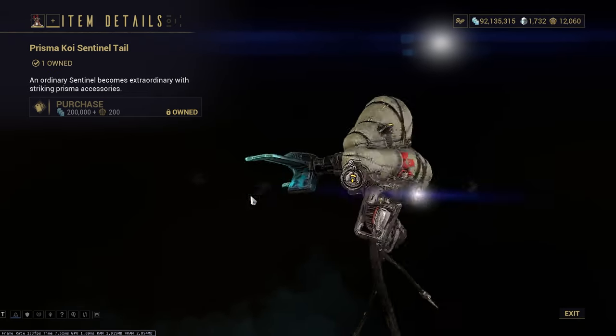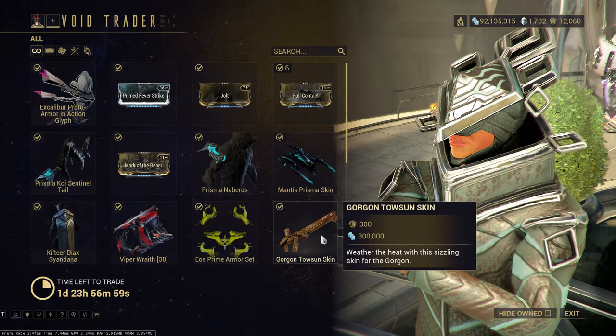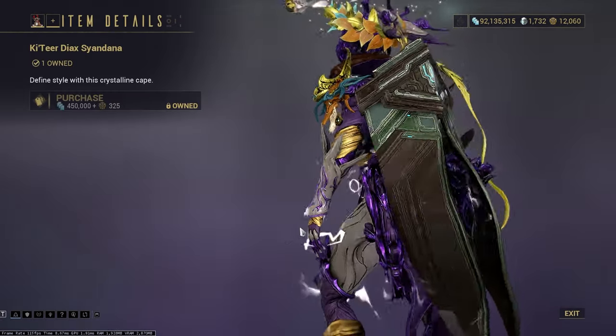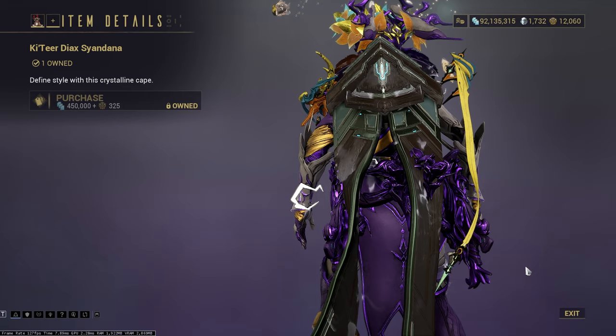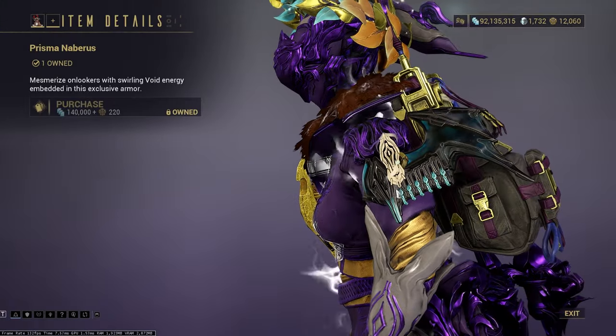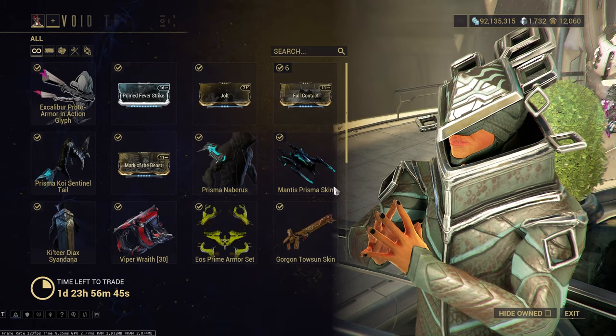We have the Sentinel Tailwing and the Prisma Navarus. We have the Mantiskin and the Cyan Donna - if you want to grab any of those cosmetics, just go for it. All in all the cosmetics are decent. These are good little shoulder wings, and the Mantiskin looks pretty - goofy, but pretty.